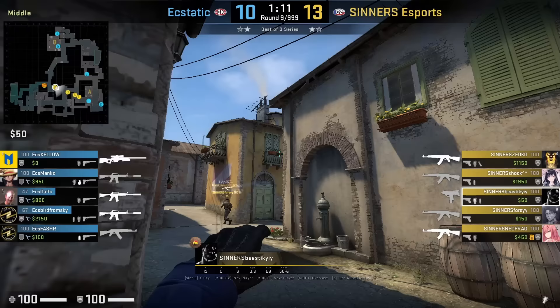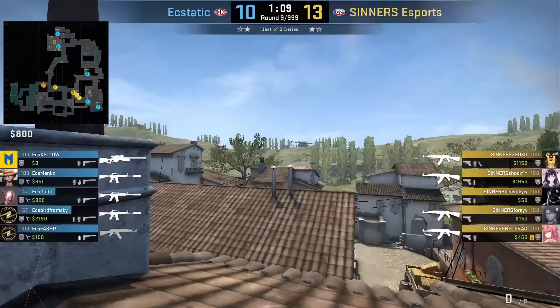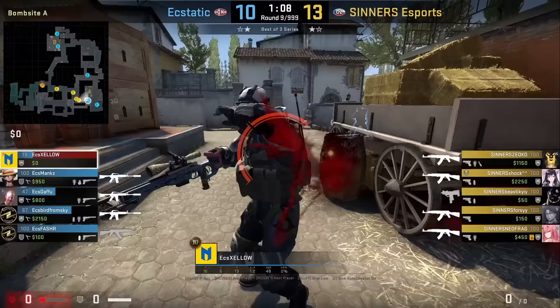B-stick with a short flash from behind this wall in mid — aims at this part of the vase and jump throws. The flash lands above the roof and sets up 2 of his teammates for frags on 2 blind CTs from A static.